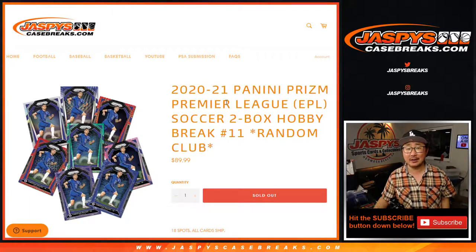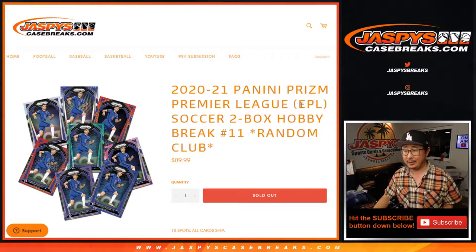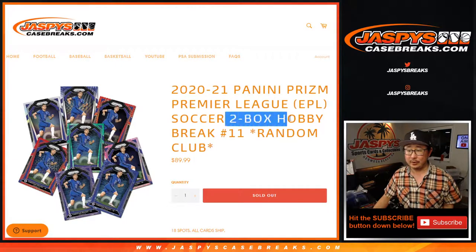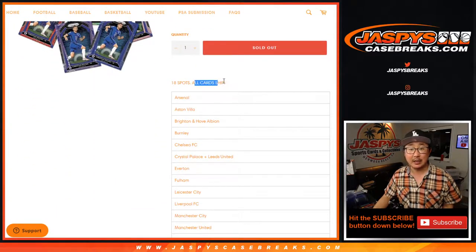Hi everyone, Joe for JaspiesCaseBreaks.com, coming at you with 2020-2021 Panini Prism Premier League — English Premier League, EPL. Two box, random club number 11. 18 spots, all cards shipped.